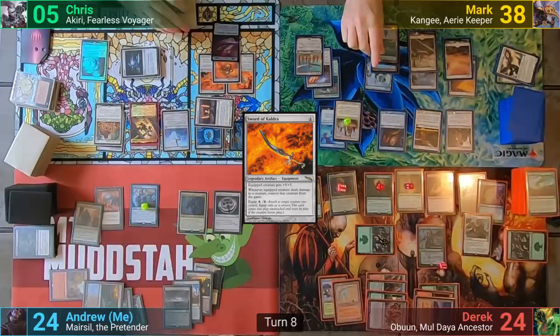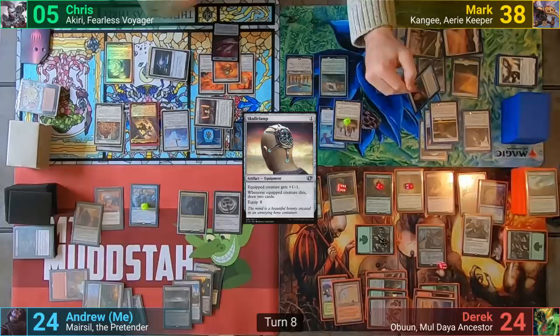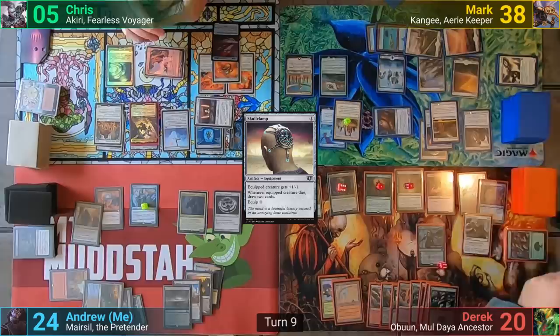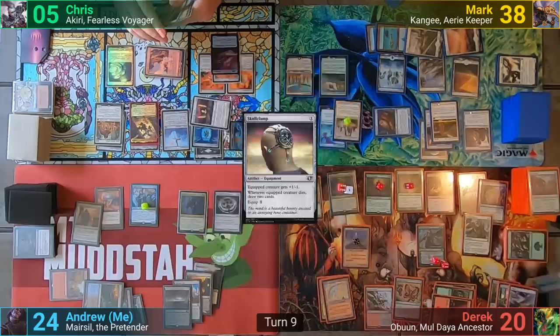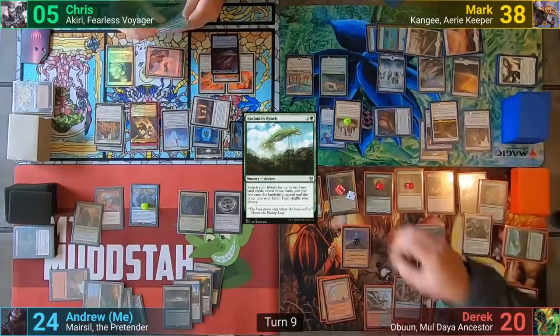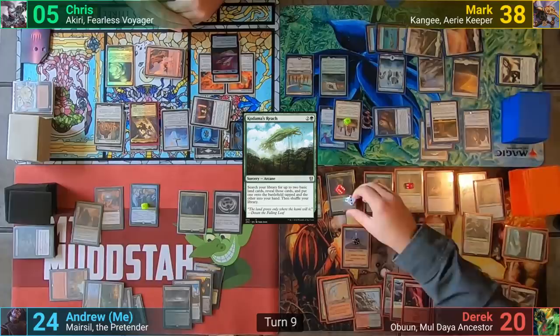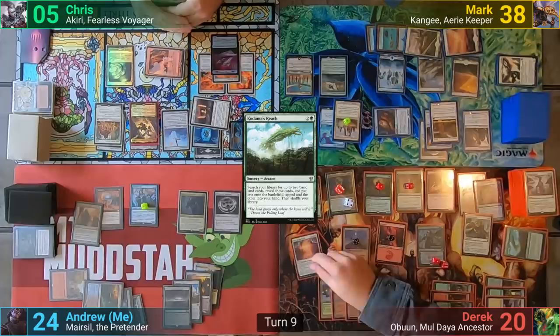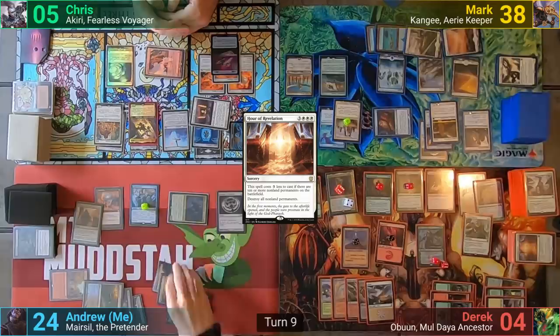Mark draws and plays an Island. He gives the Magus the Sword of Fire and Ice and casts a Skullclamp. He puts it onto the Magus as well and sends the Augury Owl at Derek for four. He then passes turn. Derek once more uses his library but doesn't keep any extras. He plays a Plains, getting a trigger from Obun, then upticks Nissa to untap a land and casts Kodama's Reach. He finds a Forest for the field, getting Obun another trigger and putting a land to hand. He reveals Plains and then a Mountain off the top, getting an Obun trigger for both. He animates a land with the Embodiment and then moves to put Hour of Revelation on the stack. With that ability on the stack, I activate the real version of Marisil as the Tree of Perdition, making Derek's life total 4. I then pay to activate it as the Hate Flayer once that resolves, having Marisil deal the four needed to take Derek out.